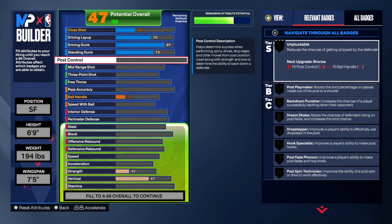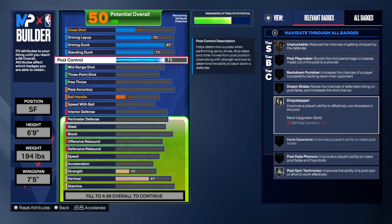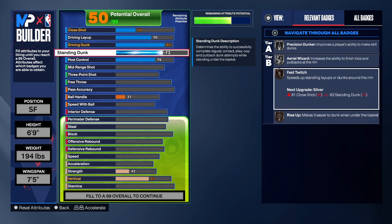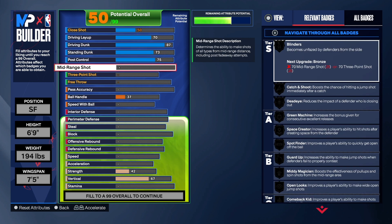In the post control, I took that to a 75 and that gives us Drop Step on Silver, which is the badge I really wanted — that's going to help us out in the post. As you can see, the highlighted badges mean we have those badges, and it's really good to at least get them on Bronze to finish well at the rim.